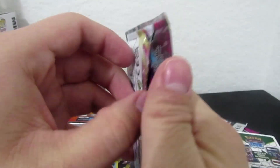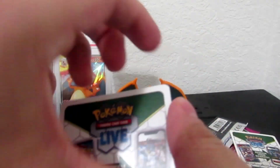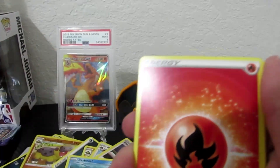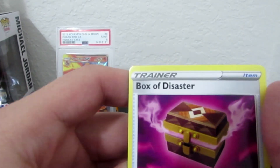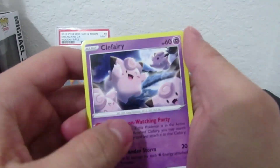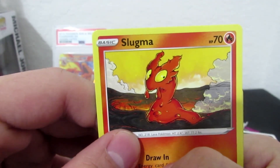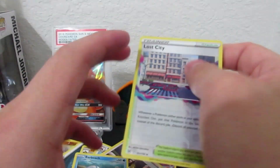Alright, one more pack to go — Lost Origins. Hope you guys enjoyed the video. If you leave a like, subscribe, ring that notification bell for new videos. Let's see what we get: Fire Energy, Coalossal Experiment, Braixen, Porygon, Roselia, Clefairy, Slugma, Lost City. And that's it.